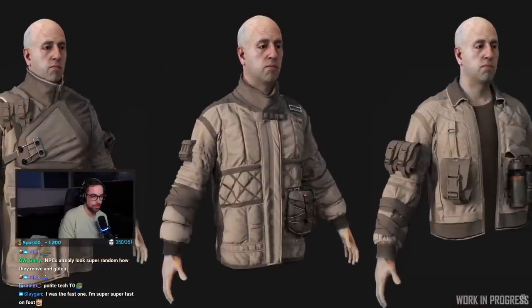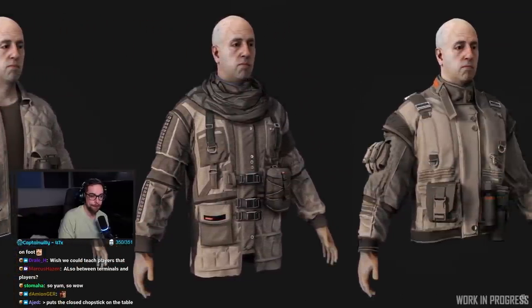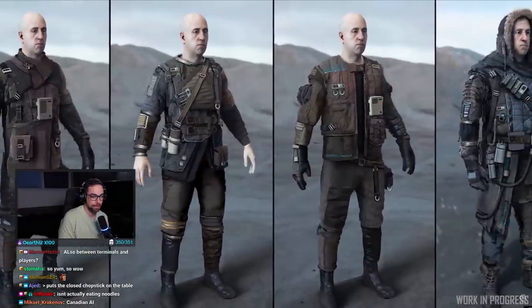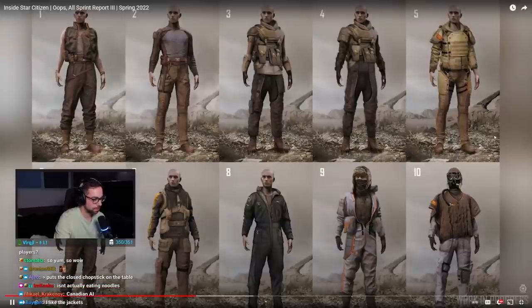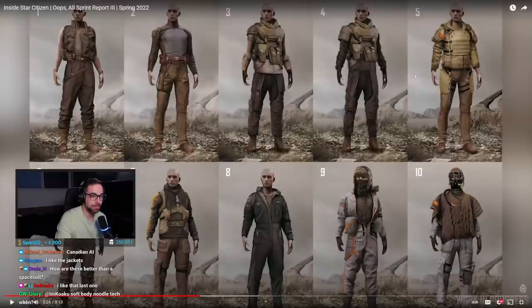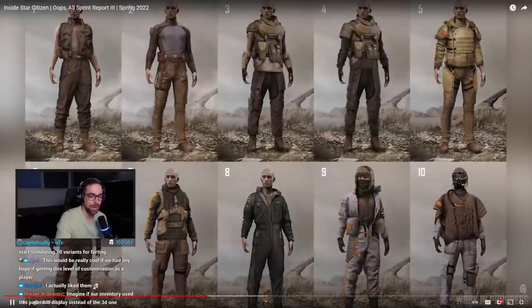Switching to PU characters, the team continues to concept out additional looks for their frontier clothing line, pushing for greater variety while maintaining a recognizable theme. These paper doll displays were made with a focus on utility and survival in the wilderness. There are variants for extreme environments including cold weather options. There are also non-hero assets for minor NPCs featuring overalls, vests, and something we could use more of in the persistent universe and in real life - ponchos.